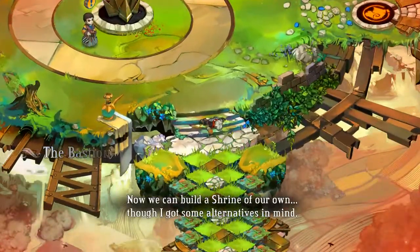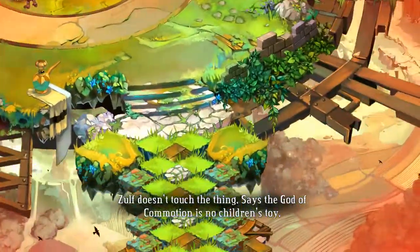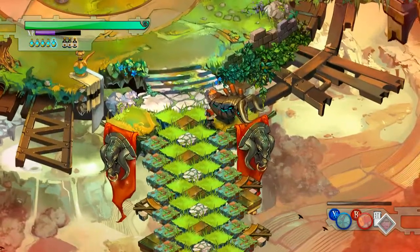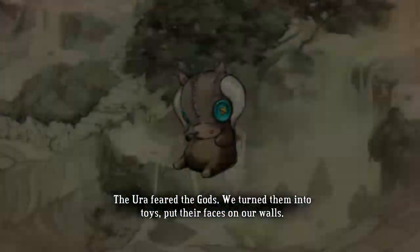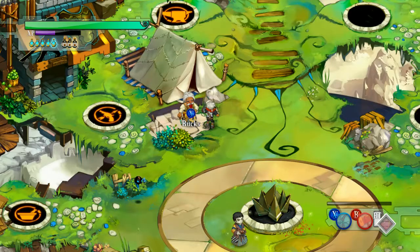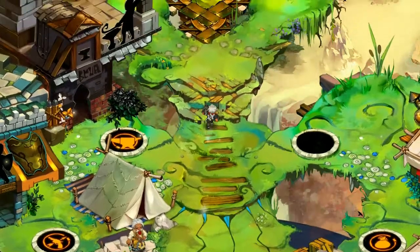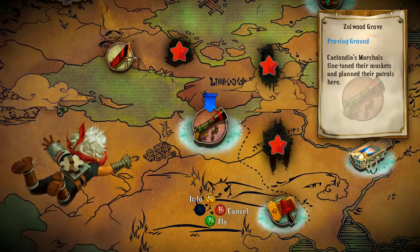Now we can build a shrine of our own, though I got some alternatives in mind - that sounds ominous. Let's talk about the plush. So what does Rux have to say about this? Isn't he cute? Although the button eyes do remind me of the movie Coraline - and that still gives me nightmares. Because if you've seen Coraline, you are perfectly aware of why I say that. Because that stuff is for nightmares.